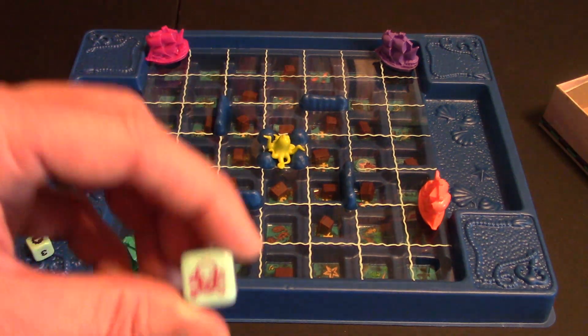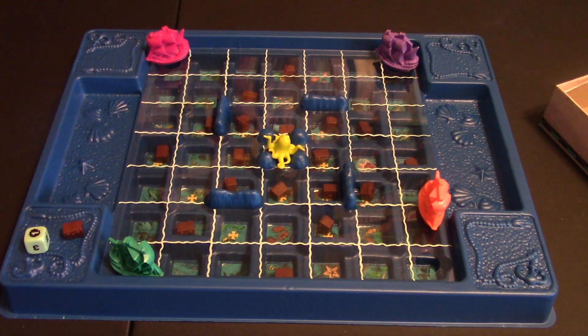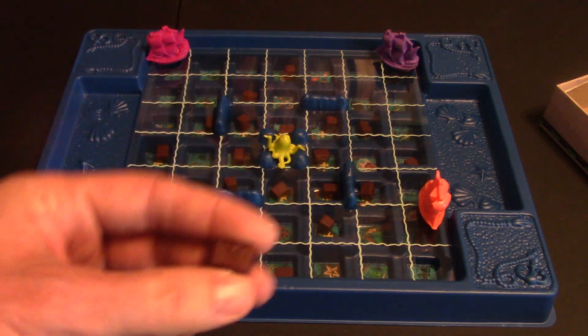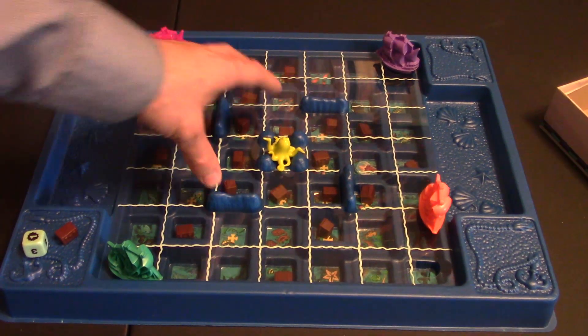The other symbol is the pirate symbol. Whenever you roll that, you get to take, at random, someone's treasure chest. If they have more than one, you just get to pick one — you don't get to look at it because they're all closed, but you randomly pick one. This is where those zero chests come in — you're hoping someone picks a zero chest and takes it away from you. The first player to get 10 coins wins the game.